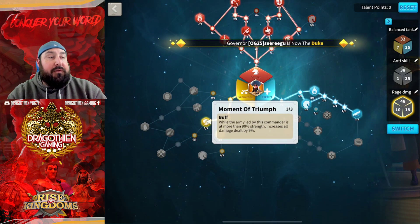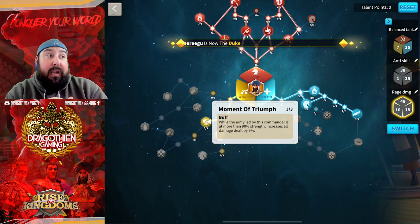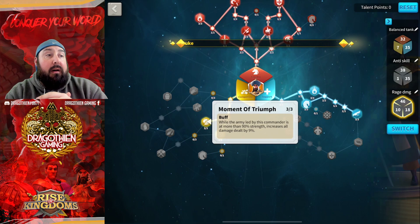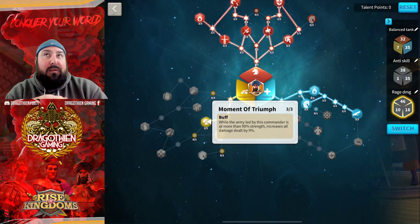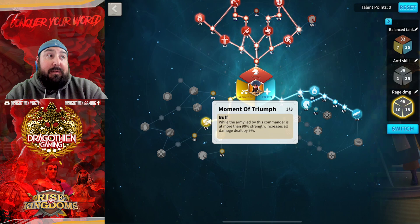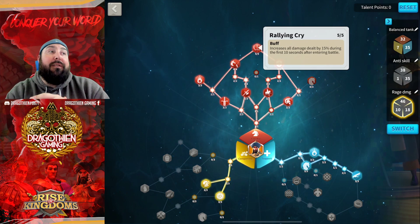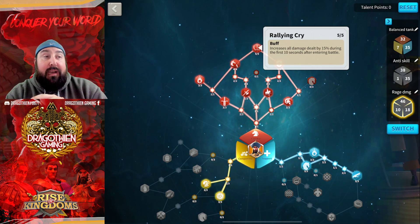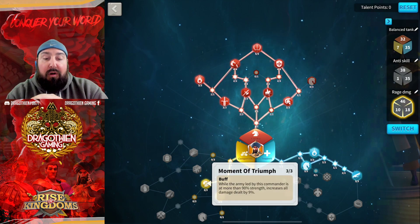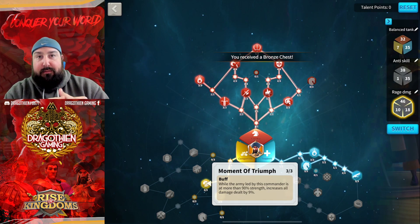We still have Buckler Shield and Moment of Triumph. While the army led by this commander is at more than 90% strength — and Saladin is tanky — it increases all damage dealt by 9%. So as long as you're above 90% strength, all your damage is increased by 9%. Pair that with Rallying Cry, which increases all damage dealt by 15% during the first 10 seconds of entering a battle. That stacks with Moment of Triumph — another 9% all damage dealt. That's 24% extra damage right off the bat.